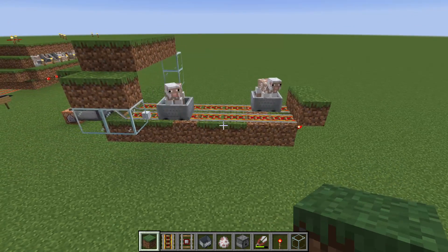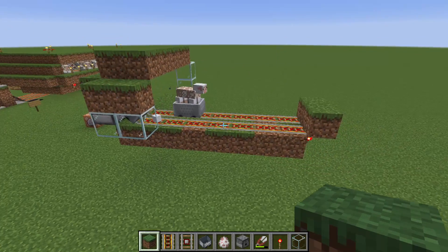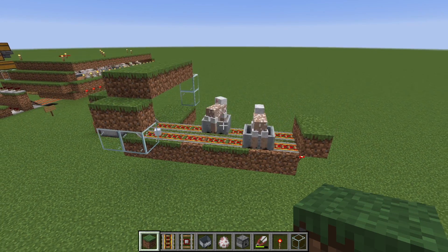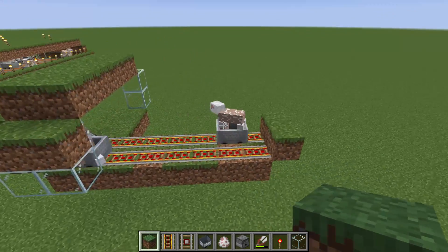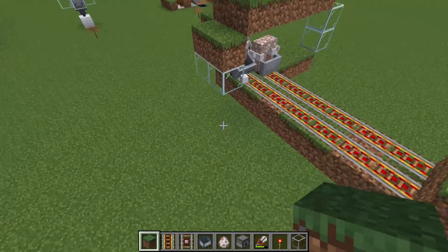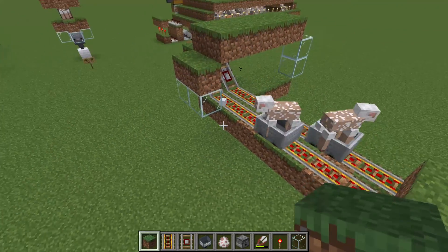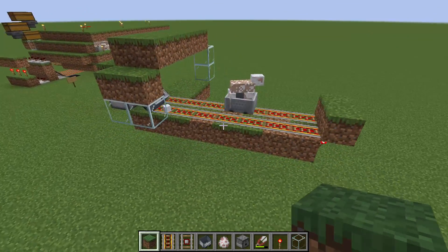Shorter platforms work as well, but below 5 blocks the performance will start to suffer, and eventually you can end up in a situation where the sheep eat all the grass on the platform, which drastically slows down the spread of the grass. So I wouldn't go shorter than 6 blocks.